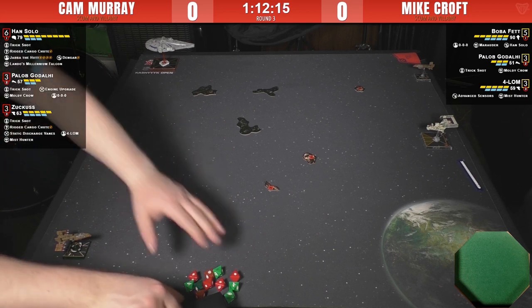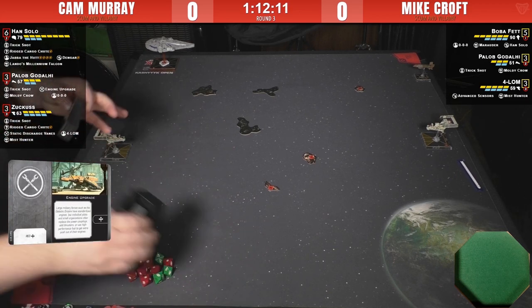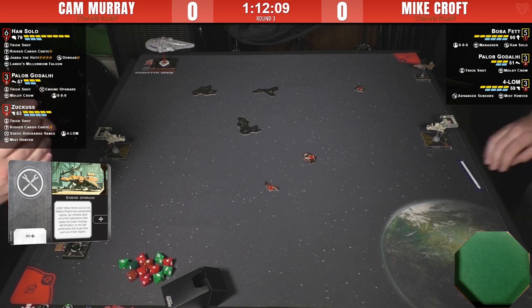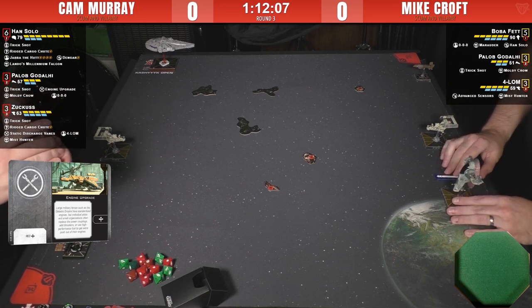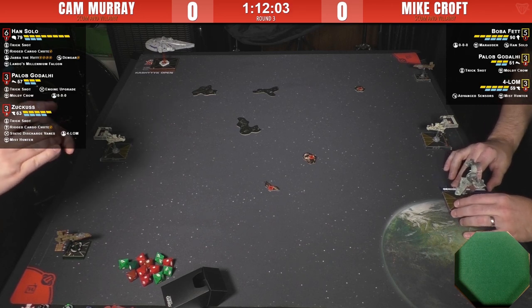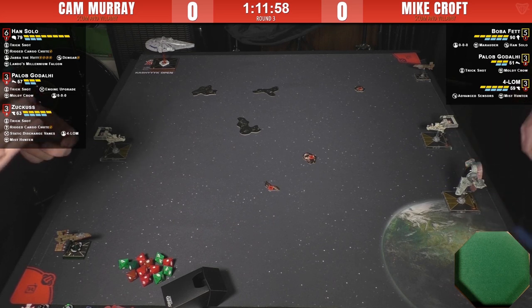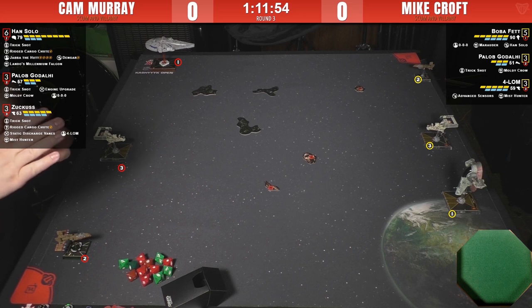Paylob's got the engine upgrade — always great to have on a ship with red boost, being able to get a white boost out of it is amazing. The Moldy Crow title we all know — you'll never not see it on a Hawk, it's too good. And Triple Zero, which again is a really good option at range one, basically allowing you to get a free calculate and hand out some stress.